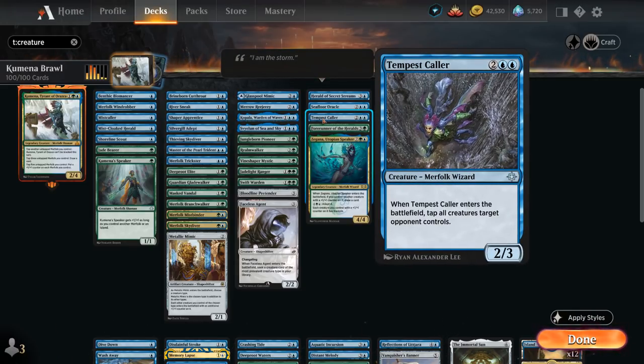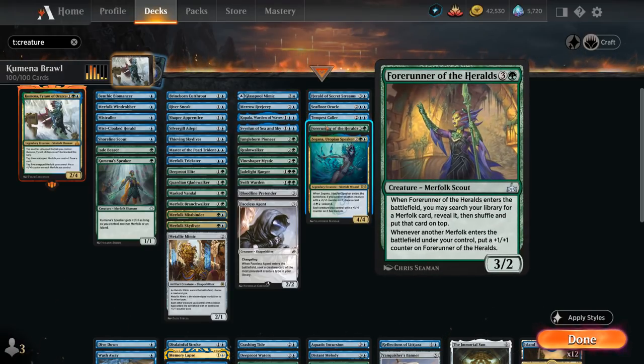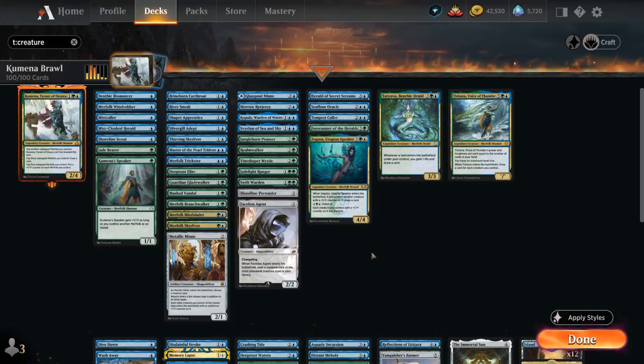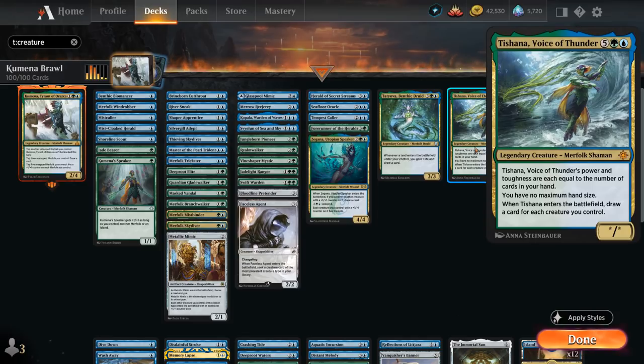Zegana can give creatures with +1/+1 counters trample, can adapt to gain four +1/+1 counters, and draws a card on entry if we control a creature with a counter. At 5 mana, Tatyova draws a card and gains 1 life whenever a land enters under our control, and we have a few fetchlands to support this. Finally, Tishana, Voice of Thunder has power and toughness equal to cards in hand, grants no maximum hand size, and draws a card for each creature we control on entry.